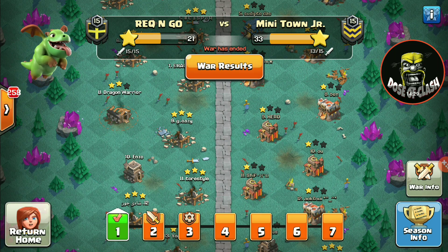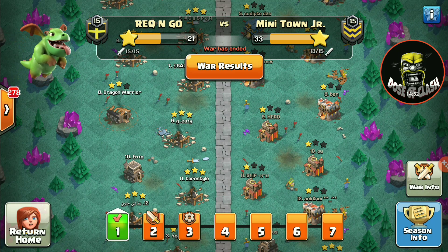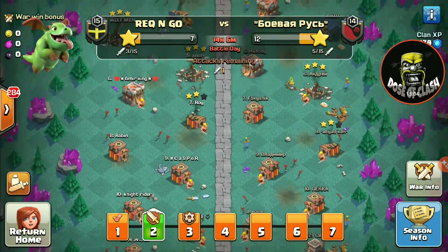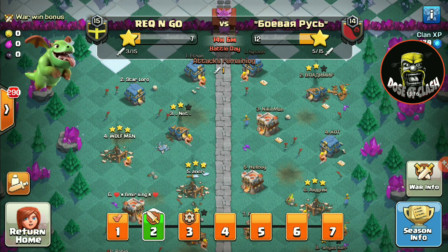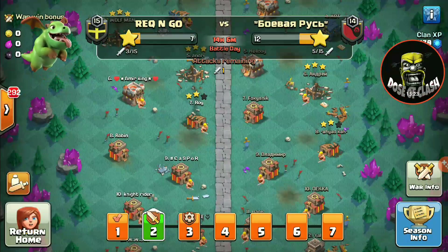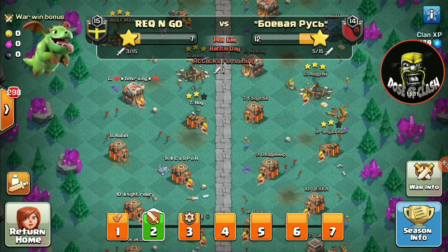The only way to prove your clan is the best is with a fair war matchmaking system. We can be the best in war, but if we're not hooked up against the same Town Hall level opponents, how can we show that? A fair matchmaking system makes it a real competition. Maybe in the future they will change it, but for now there is no war matchmaking in this War League tournament, so the best trick is to put as many Town Hall 10-plus players in wars as you possibly can.